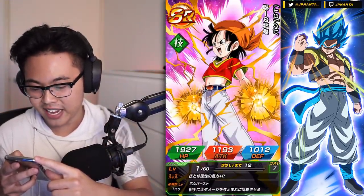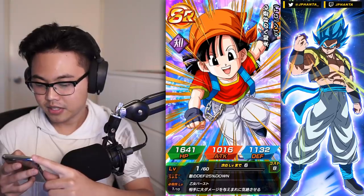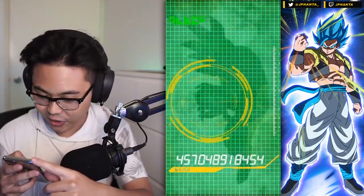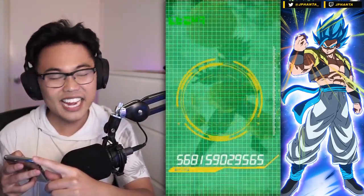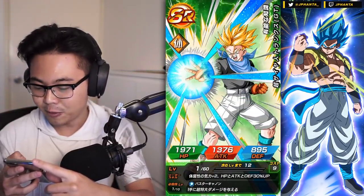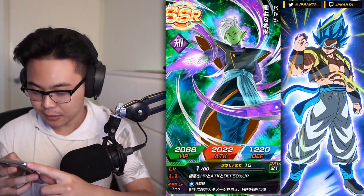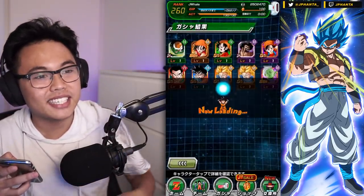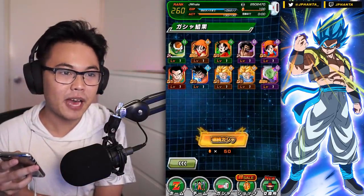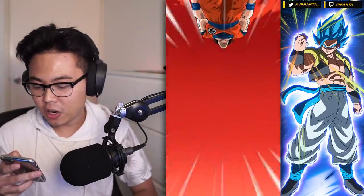We get SSR Physical Pan — she's not that great for me. We have INT Pan, GT Goten, AGL base Goku, SSR Trunks — unfortunately I already maxed out his SA so he's useless to me. We got the SSR INT Master Roshi which I'll take — it'll make it much easier to get the LR Vegito Blue since I need INT Fierce Battles that aren't UI Goku, who takes ages to farm.